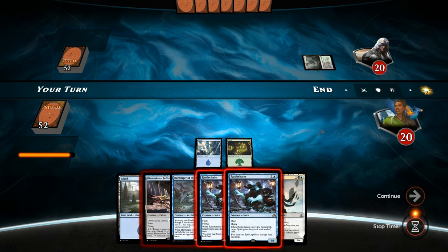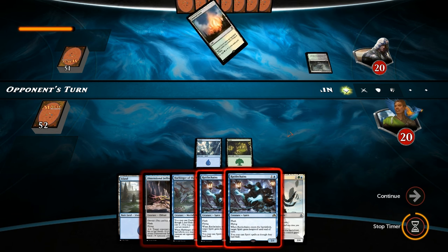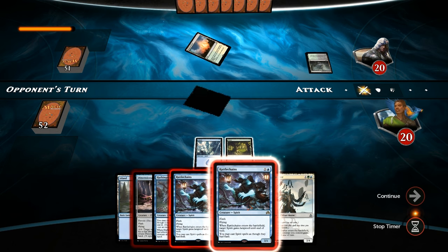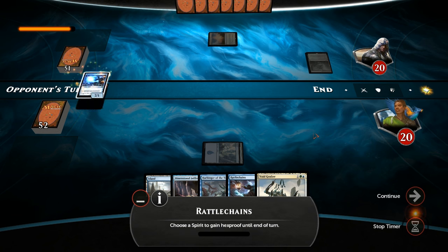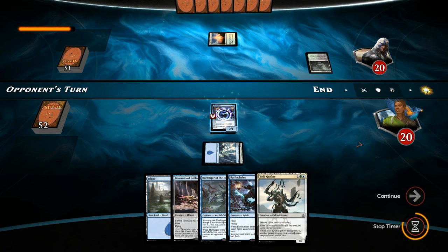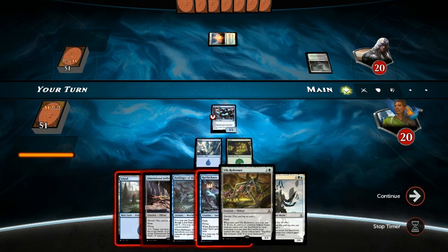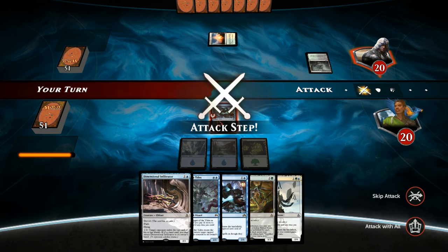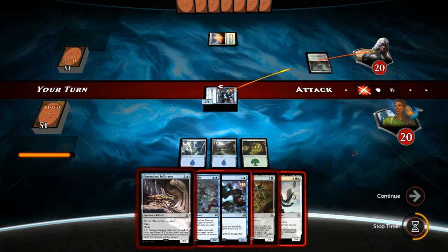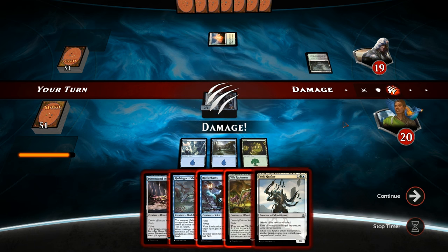Let's pass the turn and play Rattlechains end of turn. Opponent with another tapped land and we're going to flash in a 2-drop, giving itself hexproof — not that it really matters. So we can attack for 2 and then keep up all our flash creatures, playing the one that's best for the current situation — probably going to be Vile Redeemer, depending on whether the opponent plays a ground blocker.